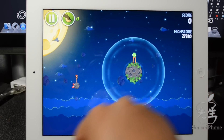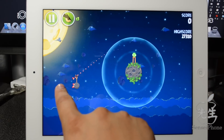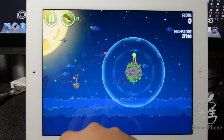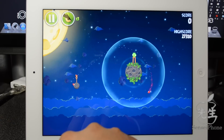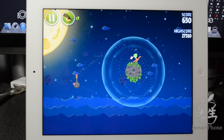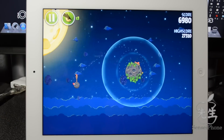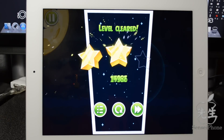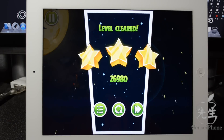Here's the whole gravity thing — let me show you what this space concept is about. Once I launch this bird, you see it going crazy and going in circles because of the gravitational pull. If you're not familiar with Angry Birds, basically you have to knock down all the pigs with your birds.